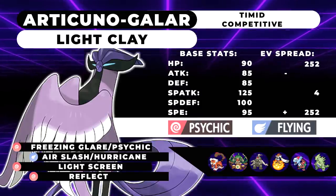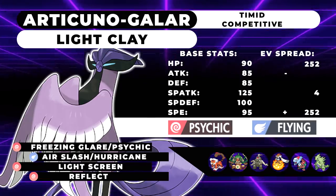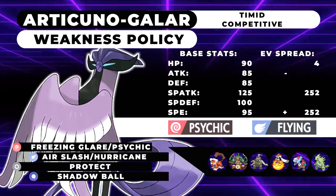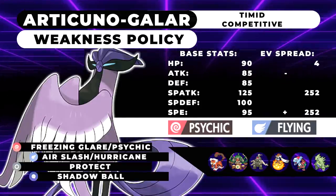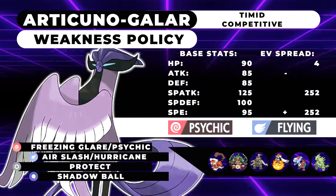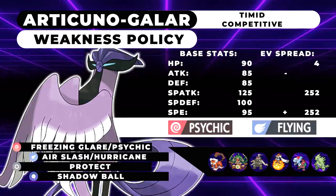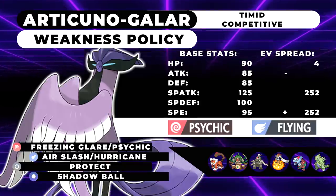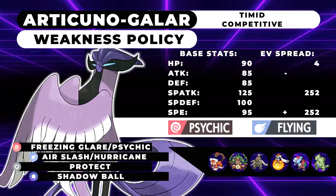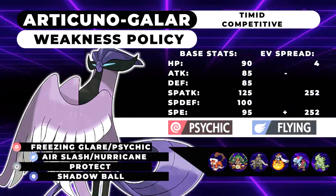I don't think the dual screens option will be the most common — personally I think Life Orb will be. But there's one final moveset I think is going to be absolutely terrifying: Articuno with a Weakness Policy. The reason this is terrifying is because you can't Snarl this thing — it will only get stronger and angrier. This set runs max Speed, max Special Attack, 4 HP with a Timid nature: Freezing Glare, Psychic, Air Slash or Hurricane, Protect, and Shadow Ball over Tailwind for the extra coverage against Psychic and Ghost types. It Dynamaxes turn one partnered with Dusclops or Mimikyu, you Shadow Sneak your own Articuno after Dynamaxing, then just spam Max Airstream until everything is dead.